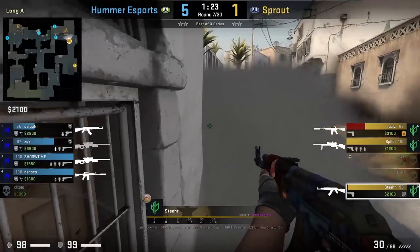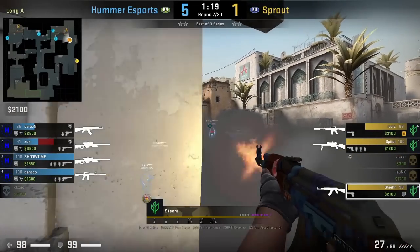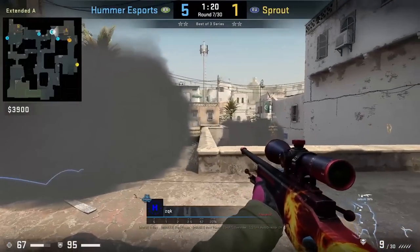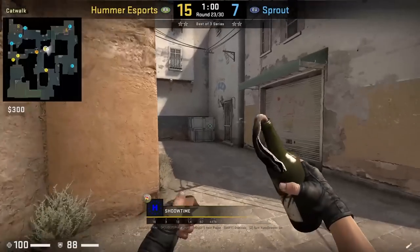Sprout throws cross smokes and before they advance, they're going to boost at the corner to see over the smokes, which Stare finds and kills CQK who was not expecting the boost — he was focused on the cross to ramp.